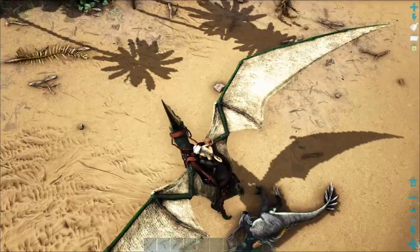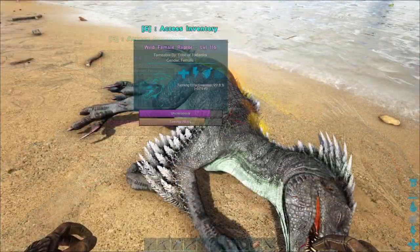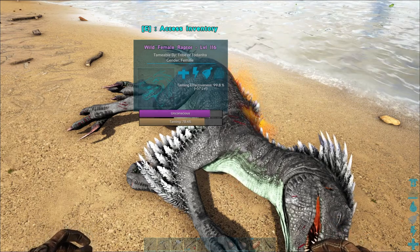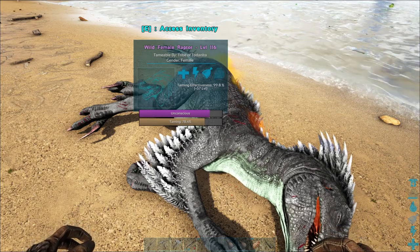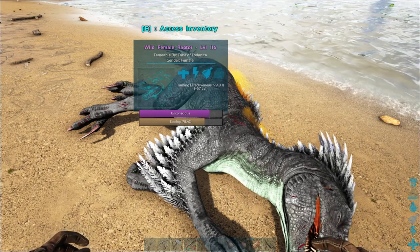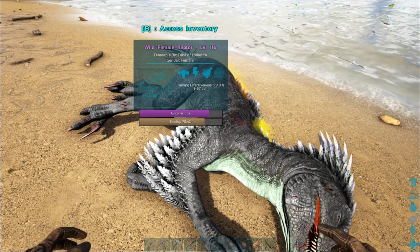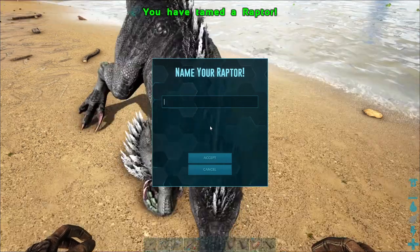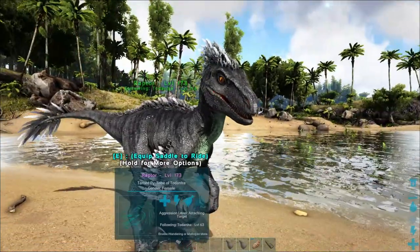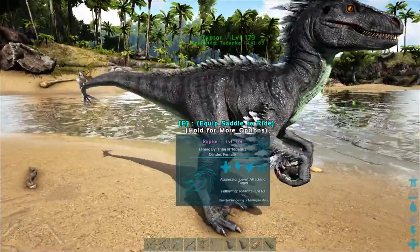She's almost tamed — almost tamed. One last bite, come on. We can start breeding raptors. Oh come on, just one more munchie! Yes! Gonna name her later. You're pretty — look at you. I like your colors, I really do.